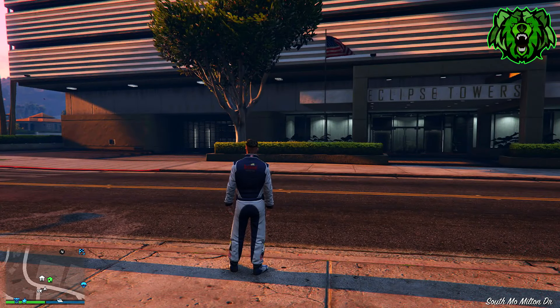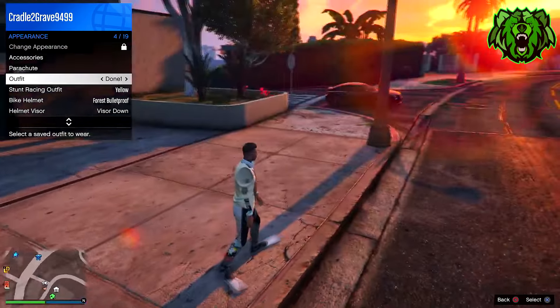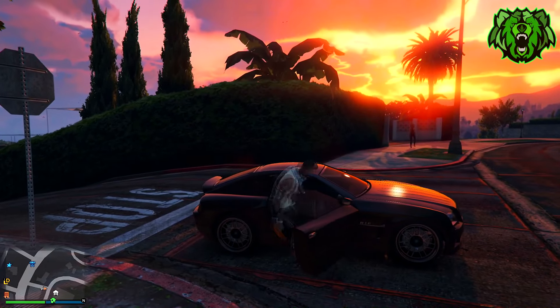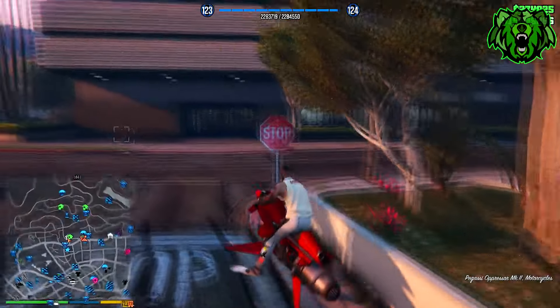Once you get back into an online session, you'll see you're still wearing the racing suit — that's completely fine. Go into your interaction menu, find the outfit we made, which for me is slot one, and equip it. As you can see it's equipped, but the invisible arms do not stay. Now head towards any clothing store.